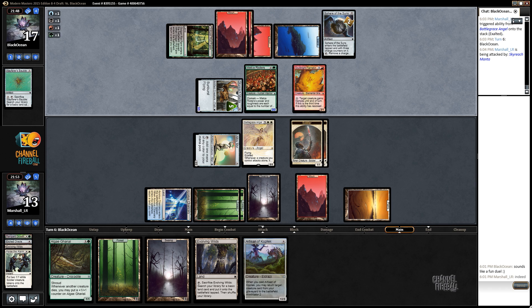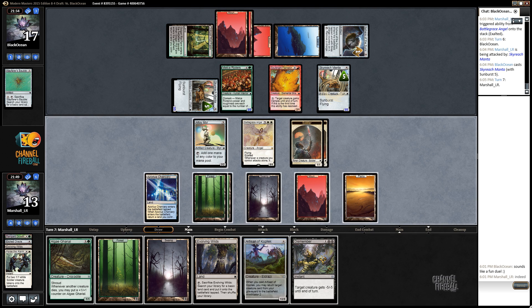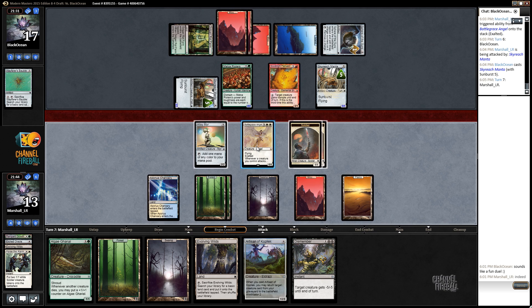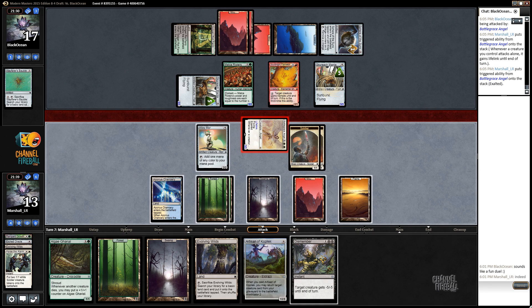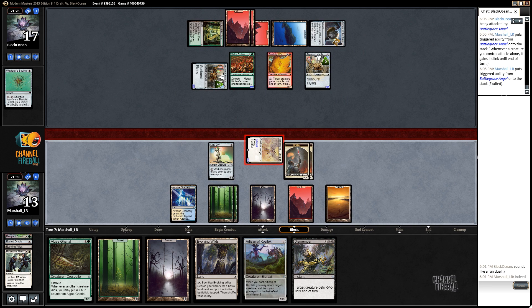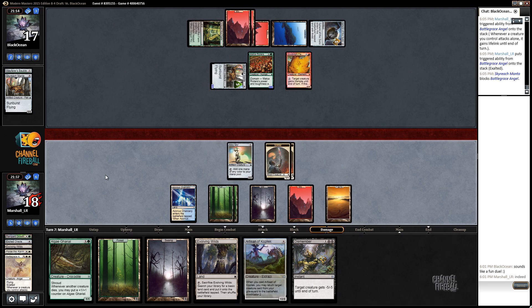I'm not blocking. Maybe it's a bounce spell like Aether Spite or something — that would be pretty good for them. Oh, it's just another one of these. Well, I can deal with this because I get to attack with Battlegrace — they'll probably trade it for Skyreach and then get it back with Artisan, which would be absolutely perfect. Oh, and we even drew a Dismember! One, two, three, four, five, six, seven, eight, nine mana. Let's attack with Battlegrace.